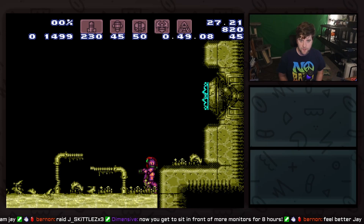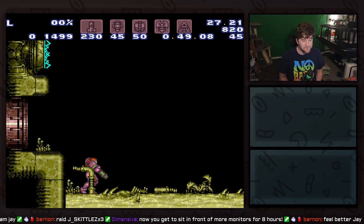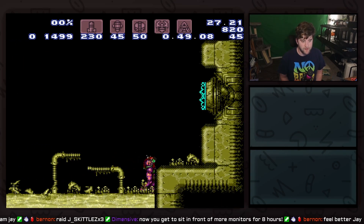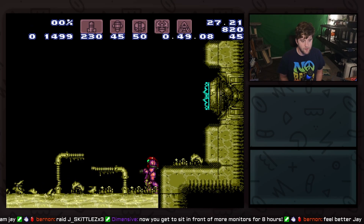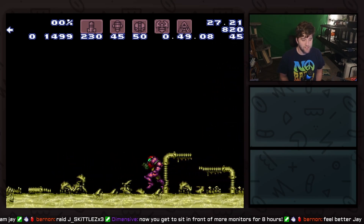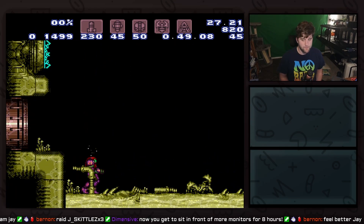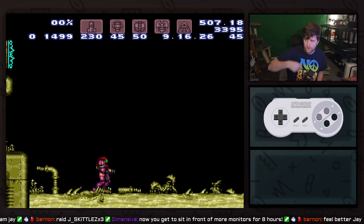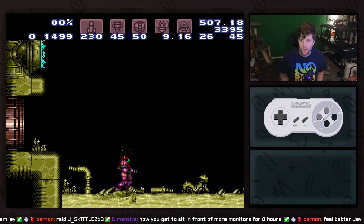I'm going to show you what that looks like and then break down the visual cues I use. As you can see I have just performed a short charge — something I could not do from just running back and forth. Using very specific visual cues I am able to perform this trick. I added an overlay down below so you can see when I'm doing the tapping.